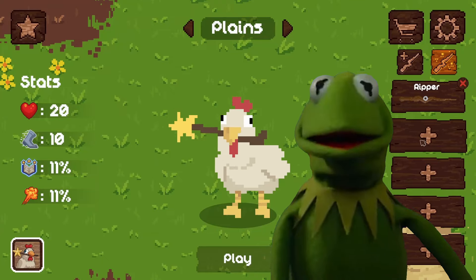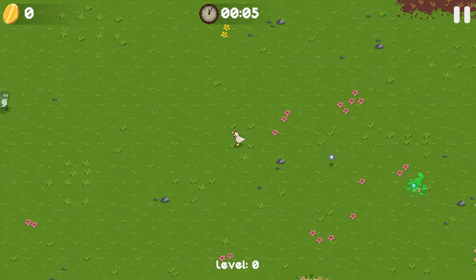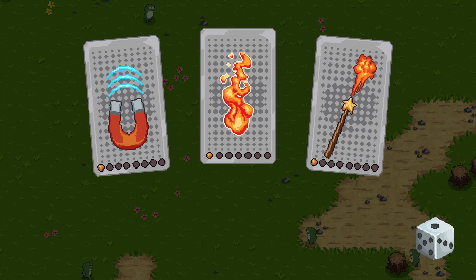We have a pest problem. It's frogs. Frogs are the problem. Apparently magic wands are really good at getting rid of them, so let's test this theory out. Checks out so far, but maybe we should upgrade it further just to make sure.